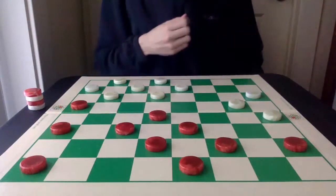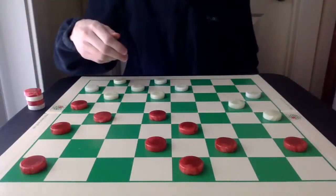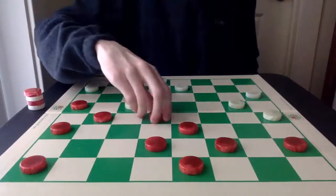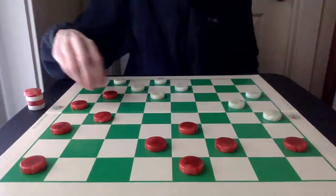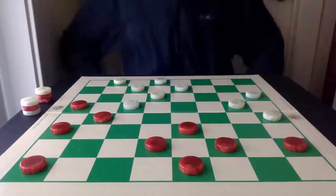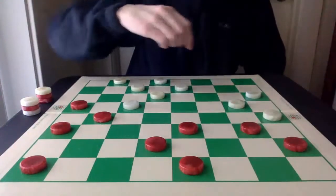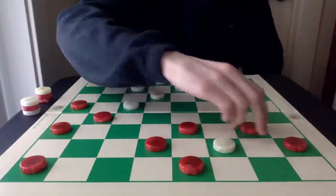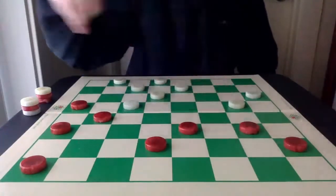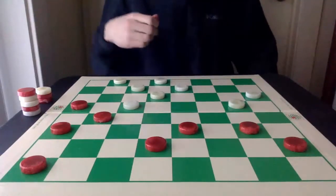Instead, this is also a very powerful move. Now, Red is going to go here next, again threatening taking the center control. White exchanges out. And now this is where the great defense comes in. Red takes a surprising move here — very surprising — totally destroying its double corner and allowing White to get in for a King. But how it does it is also very surprising.